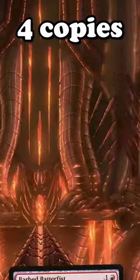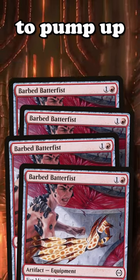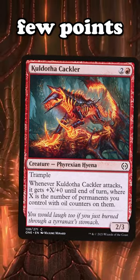I managed to pick up four copies of Barbed Batterfist that got the beatdown started and left around an equipment to pump up our attackers like Kaldatha Cackler, that could trample over for the last few points of damage.